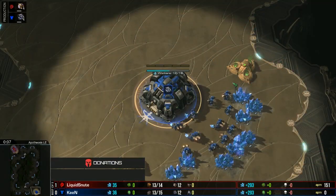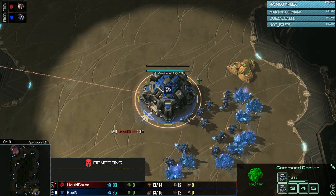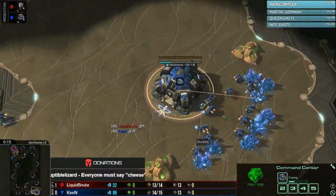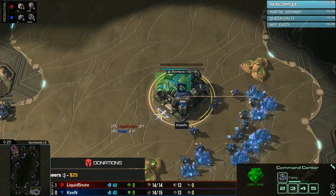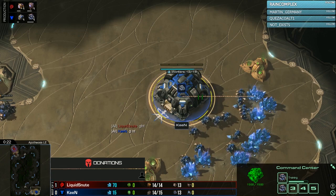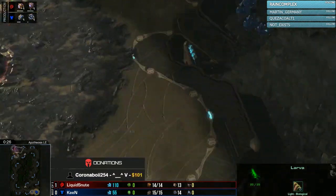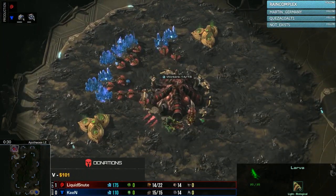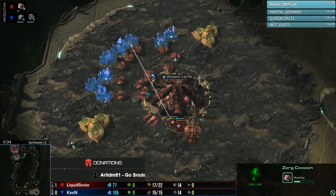Into Apotheosis for game number two. Down to the bottom right-hand side is our Blue Terran player, Afrika's Keen, down one game. And to the top left-hand side, Red Zerg, Liquid Snoot. New Gettysburg was Keen's map choice, so this is Snoot's choice — a map with lots of flanking potential that Snoot should be happy to play on.